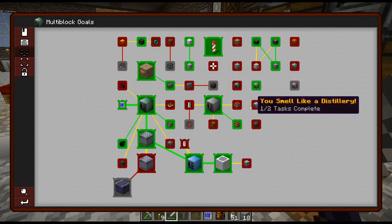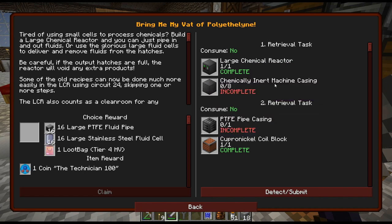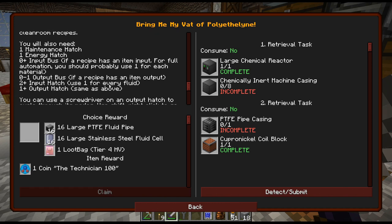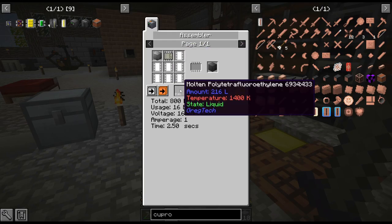Maybe not. Right there — large chemical reactor. We need eight of those, one of those. I think we need more chemically inert machine casings, actually. Some of the old recipes can now be done much more easily using circuit 24, skipping one or more steps. That's actually what we're going to do. So let me get everything crafted up for this.